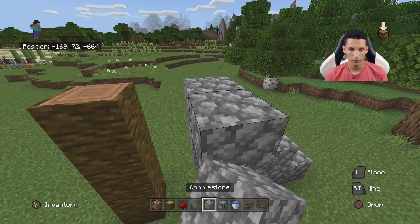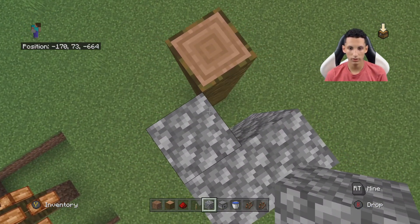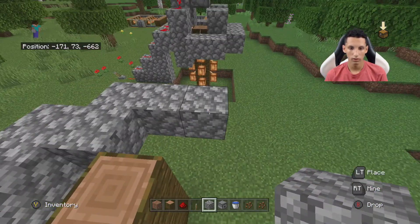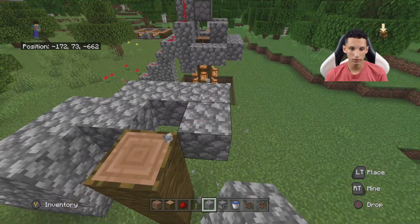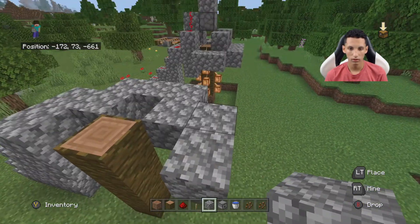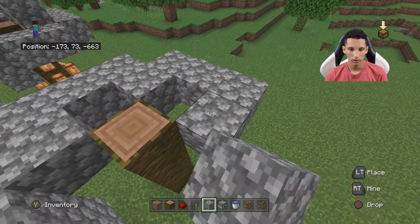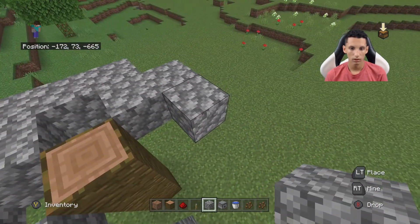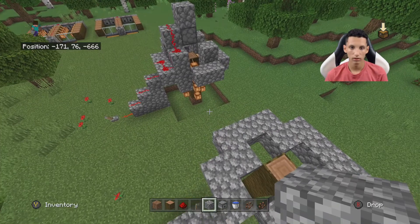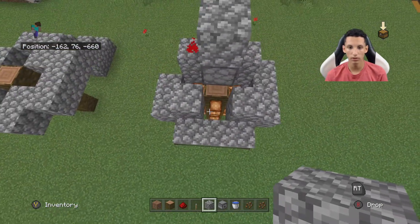Then you're going to want to build around the tree like this. Place one block here, then place one in the corner of the tree like so. Place one here, place one there. Basically, what you're trying to do is make all the sides of the tree right here be open. If you want, you can delete the extra block right here like I just did. But once you finish that, it should look about like this. As you can see, all the blocks around and the opening where the seeds will go.